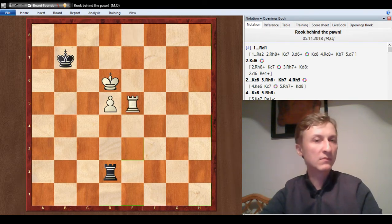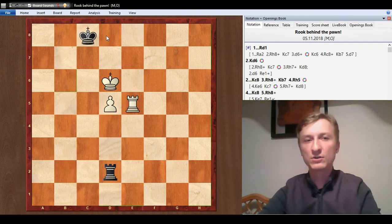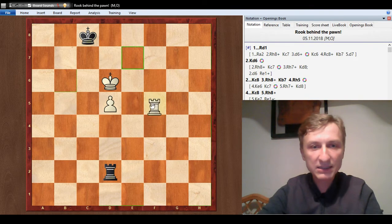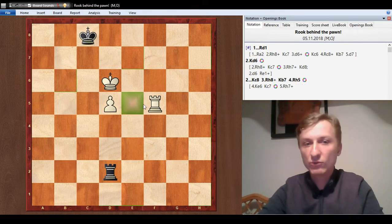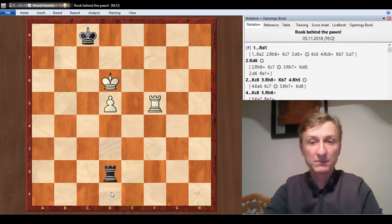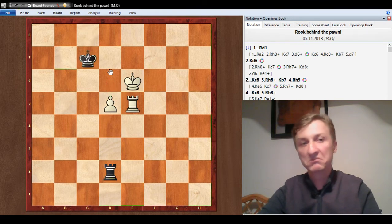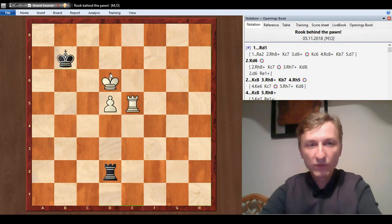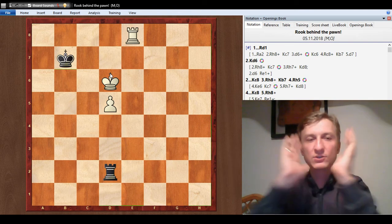White would go rook e5. Why did white play this move? White prepared king d7, protected the pawn. How do we handle that? King c8 — if we can move the king closer to the promotion square, that's always a good idea. If white plays rook f5, nothing has changed — rook here or there doesn't matter, we do a waiting move. What if white plays king e6? Now d6 is the threat. What can we do about it? King c7, for example. If the rook leaves the 8th rank, we just return and white cannot make progress.